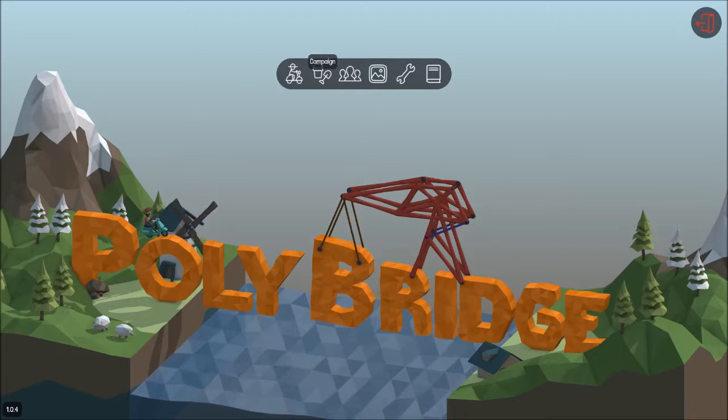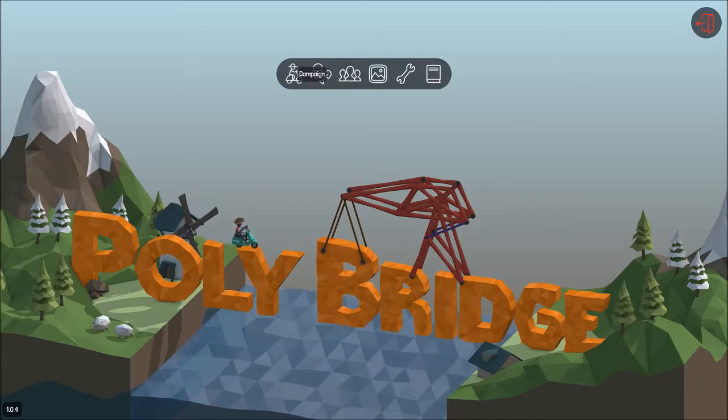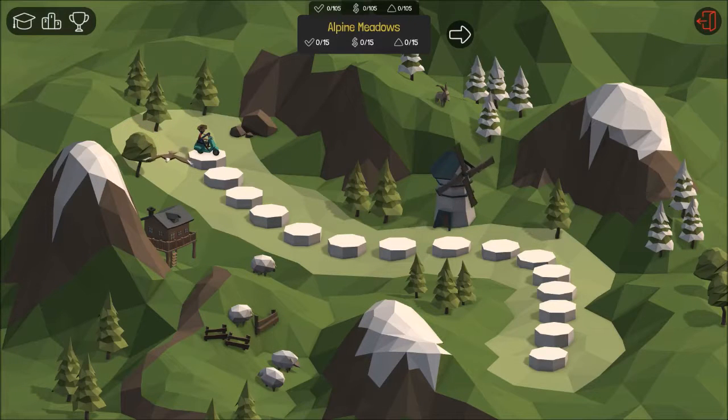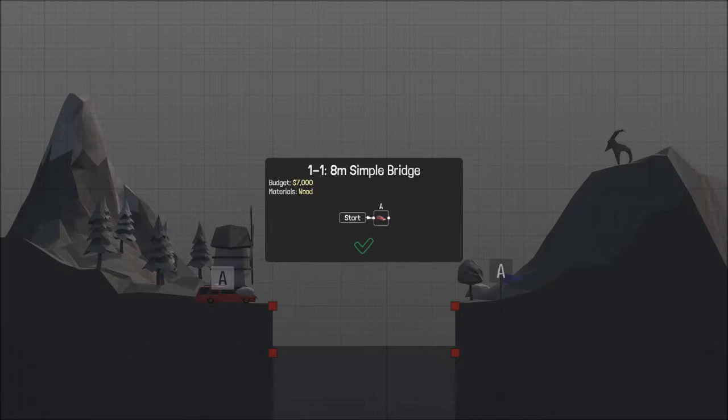Let's get into it then. So I guess I click on this campaign one here. So it's just a game where you've got to build bridges to get the vehicle across the other side of the platform. You obviously get a budget and I've got to use wood.